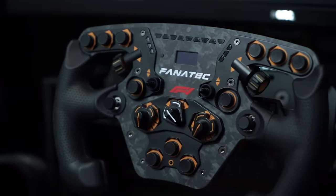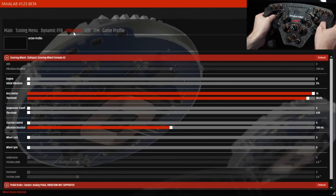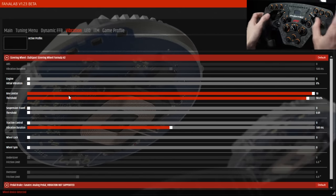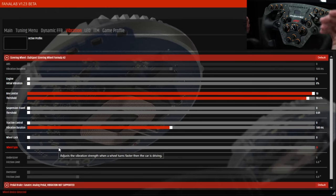Let's jump into Fanalab. For more detail on how Fanalab works, there's a video linked in the description. For now, we'll look at vibration motors and the LED function relevant directly to the wheel. There are small vibration motors in the hand grips — same as with previous Fanatec wheels. Under various circumstances, those motors provide haptic feedback through the wheel. In Fanalab's vibration settings you can configure: engine vibration simulation, rev limiter shake, suspension travel, traction control feedback, wheel lock, and wheel spin. These give you extra feedback in the absence of real G-forces and vibrations you'd feel in a real car.